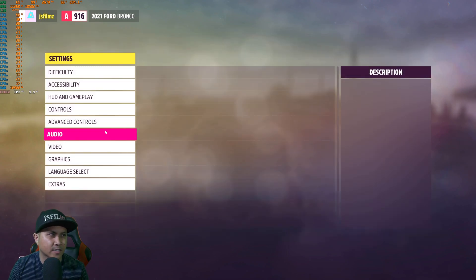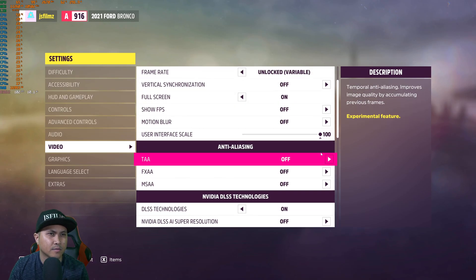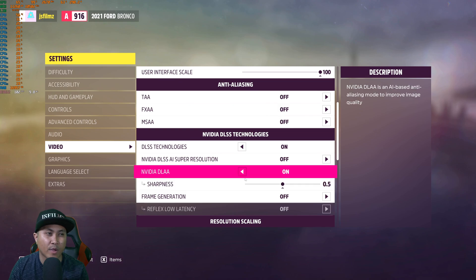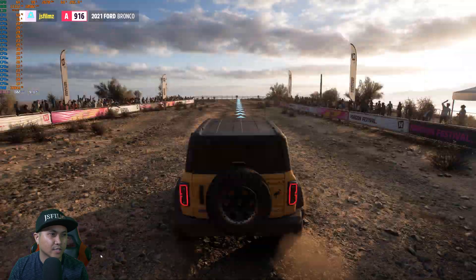We're back — let's go to the settings real quick. Video, 4K, full screen, same thing, except now we have DLAA. Deep learning anti-aliasing turned on. Let's go check this out.